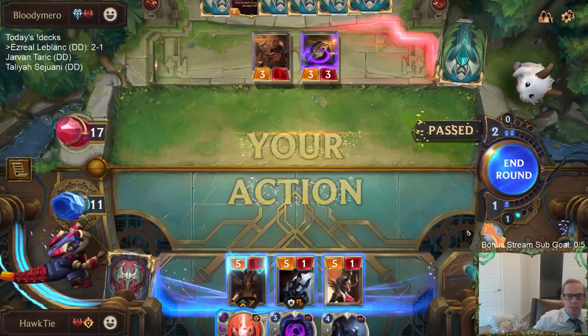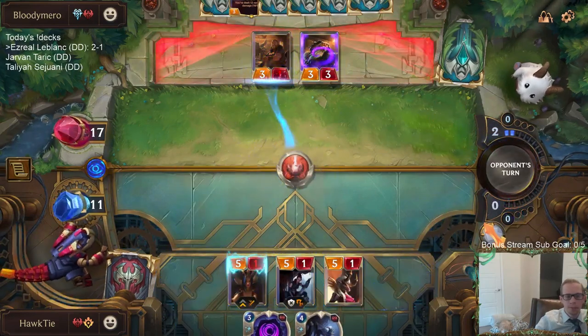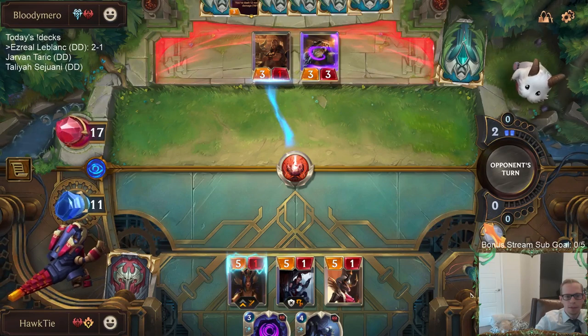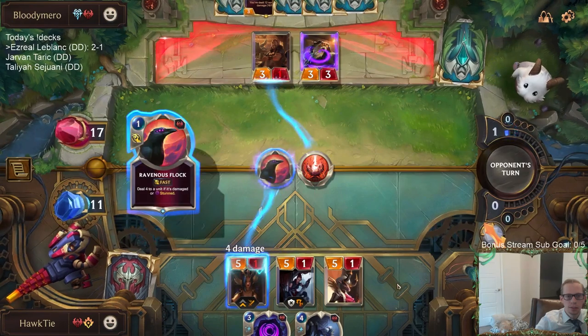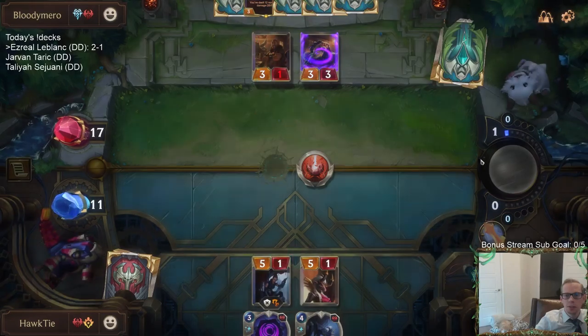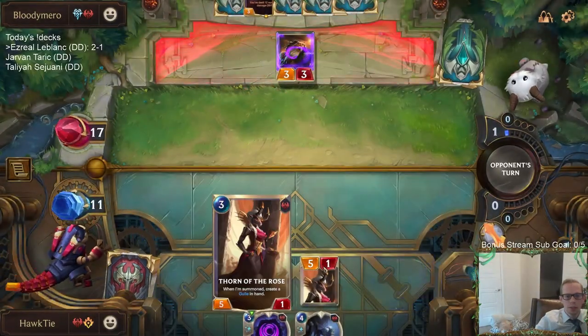My plan is stun, Thermogenic Beam, and put a ton of pressure on them. Maybe hit them for fifteen or sixteen with LeBlanc last. Oh — and another Flock. Well, that's pretty fortunate for them having two one-mana removal spells like that.